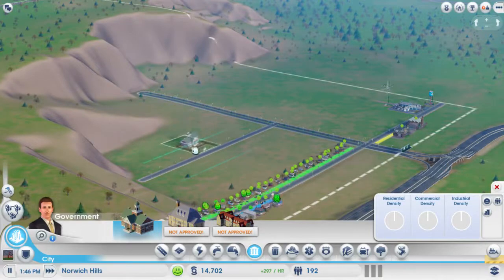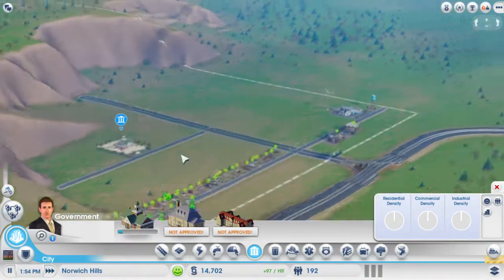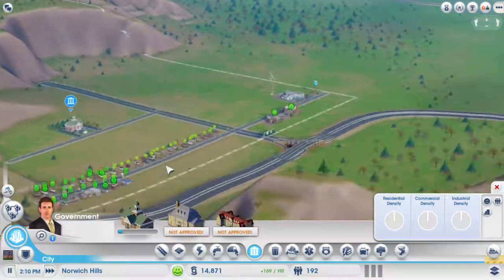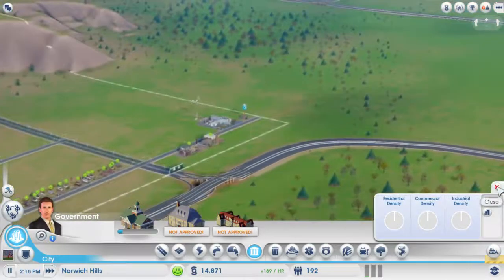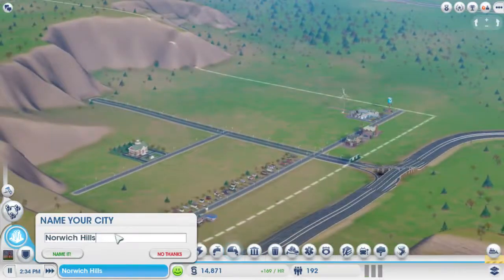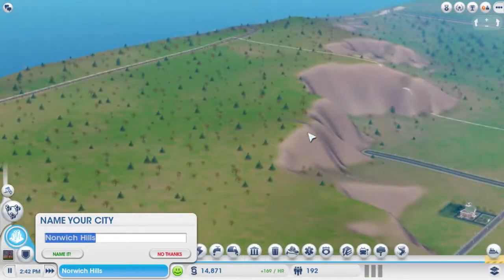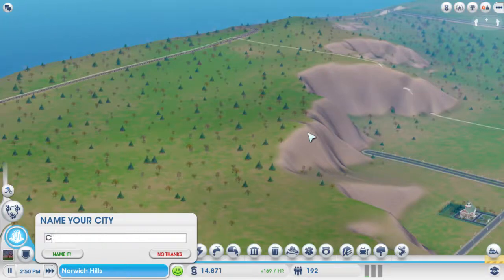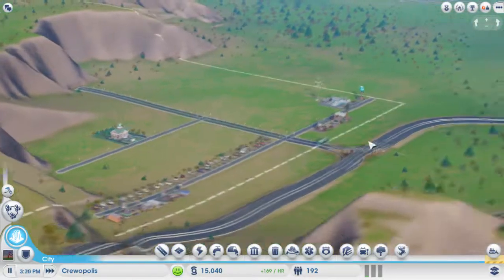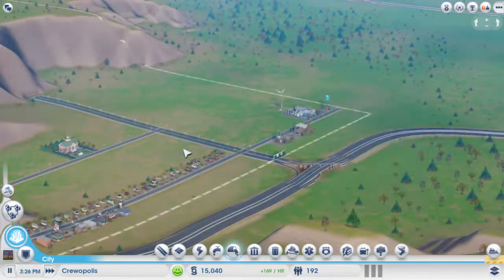200 an hour, we can't afford it. I'm going to place it here. Town Hall is now hiring. Congratulations — we can name the city now. We could have done it earlier, but I want this to be Cru-Op-Less. We can always change that name, so if you guys have a better idea let me know down below.